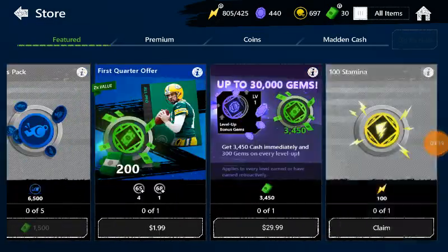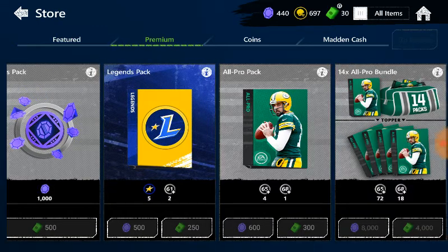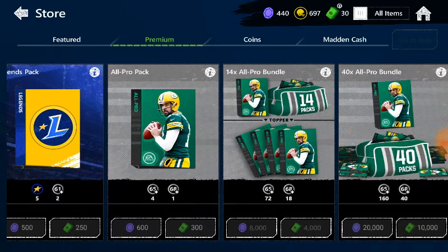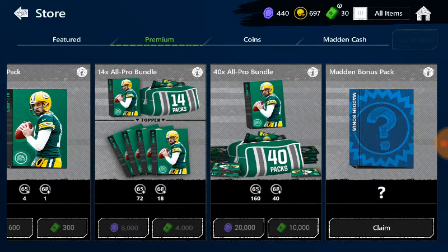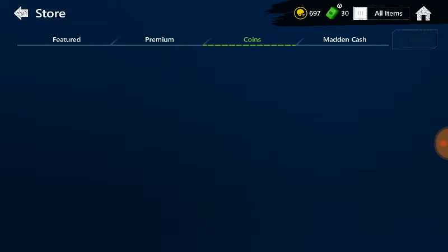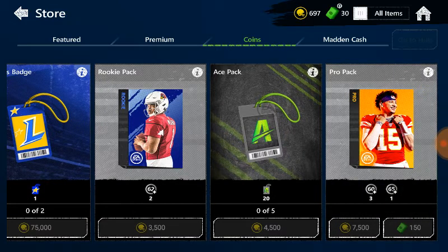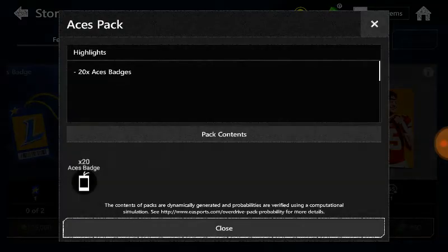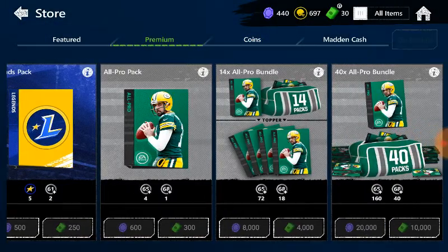At the store, the only Legend pack available is for 500 gems or 250 Madden Cash. Over here they also have the badges for 75,000 coins. I'm glad they got coin packs in the game. Pro packs I think are a little bit better.